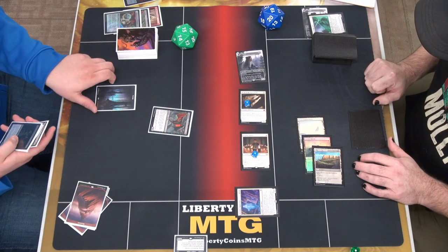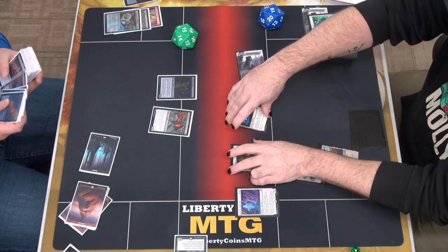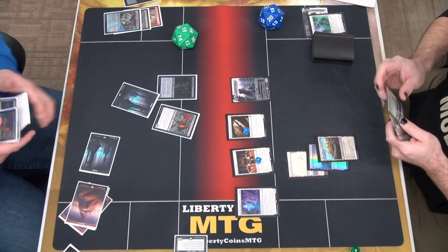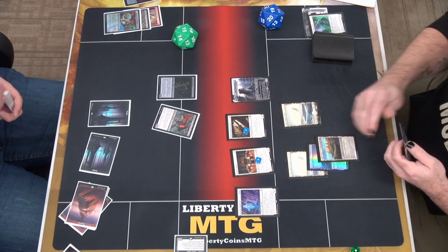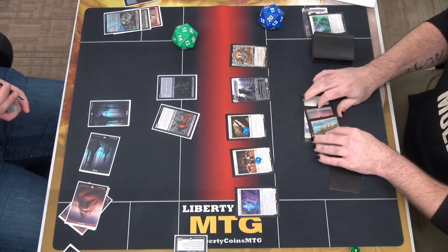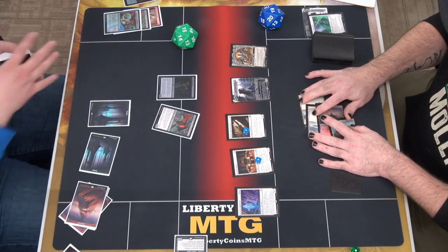I'll grab a swamp and play it, and play Sham Leg Gas to my advantage. So as long as I have a swamp in my deck. You can leave one of those untapped because it's only 3, right?